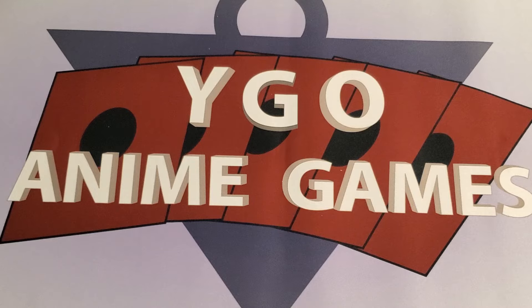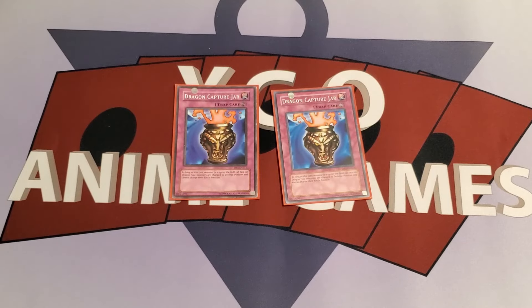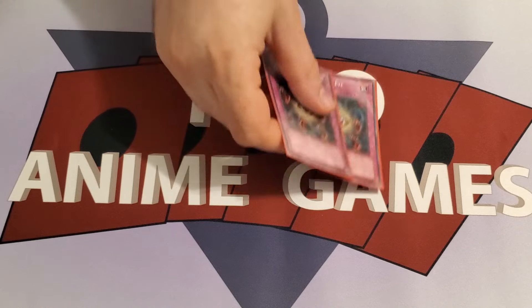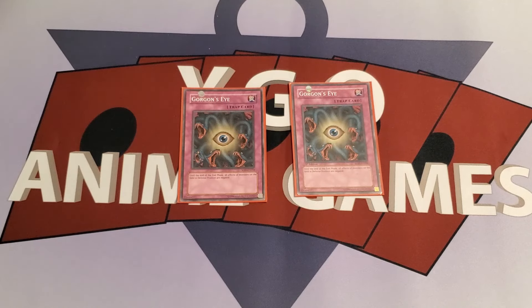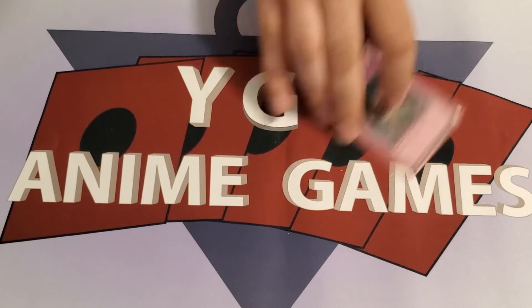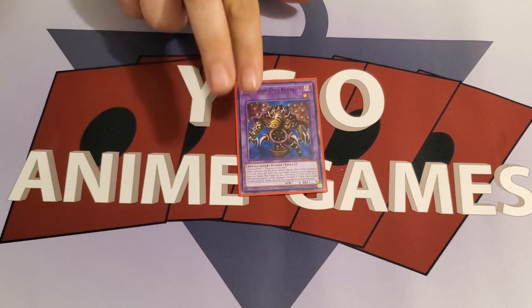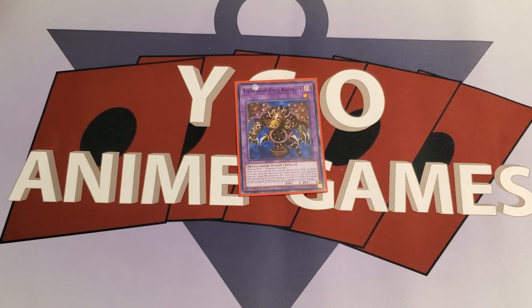That finishes up the spell lineup. The traps are a very short list: two copies of Dragon Capture Jar, and two copies of Gorgon's Eye. And lastly, the Fusion deck is one copy of Thousand Eyes Restrict — there is one Polymerization and one copy of Thousand Eyes Restrict.